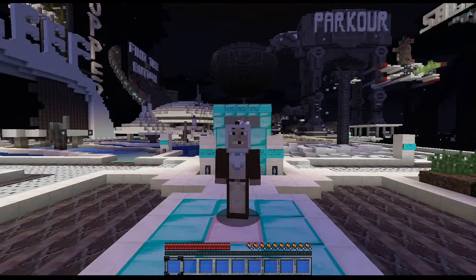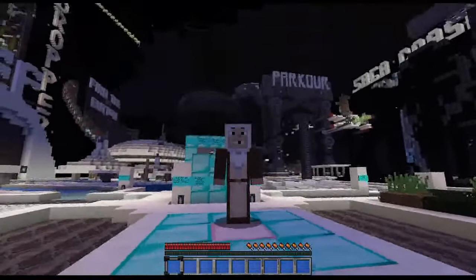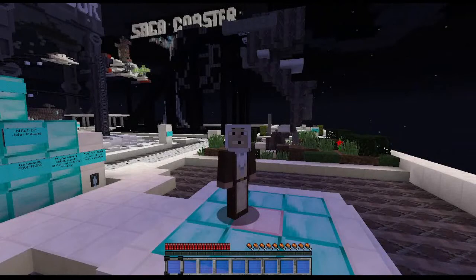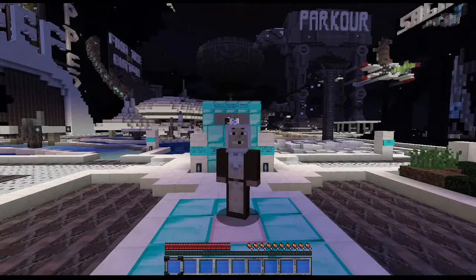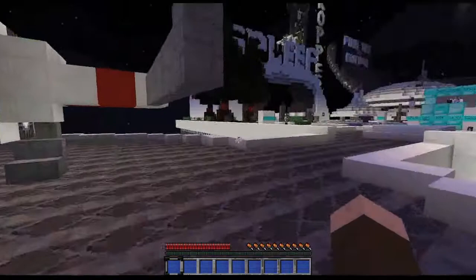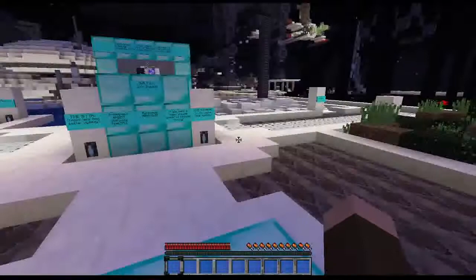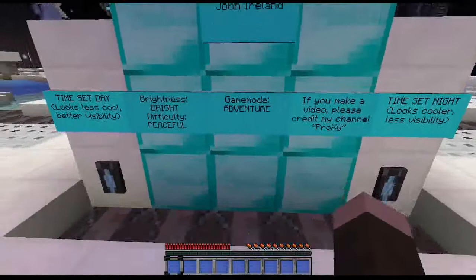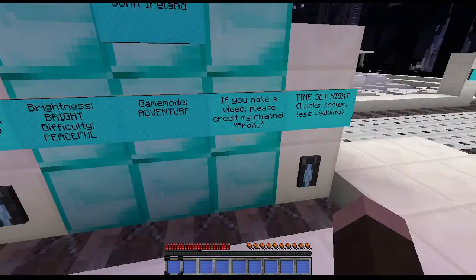Hello and welcome to yet another Star Wars Minecraft custom map made by John Ireland. We have parkour, find the button, spleef, dropper, and something called Saga Coaster — I have no idea what that is, but it seems like a Star Wars theme park. You probably entered over here in an X-wing. I've taken the Mine Wars resource pack again. Time set to day for better visibility, brightness set to bright, peaceful mode, game mode adventure.